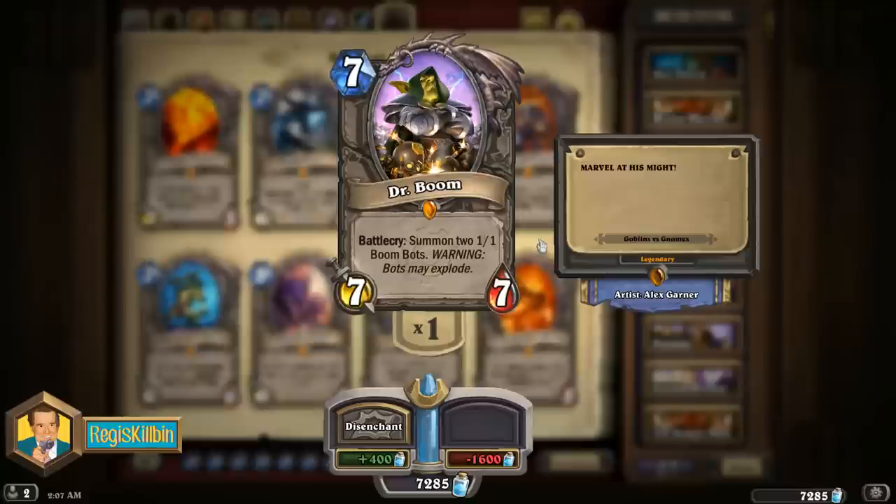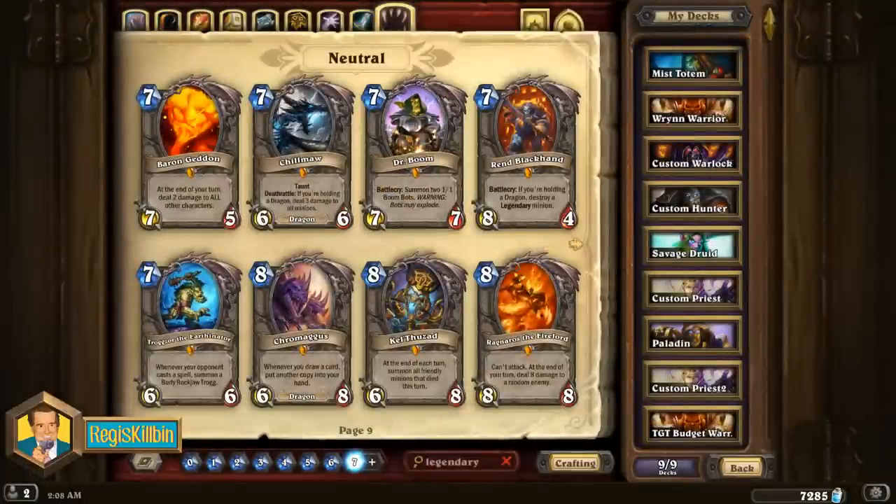Dr. Boom is incredibly hard for opponents to deal with. Even if they have an answer for Dr. Boom himself, the Boom Bots are good value — you wouldn't be too distraught playing two Boom Bots for 7 mana sometimes, so to get the free 7/7 body with them is just a bonus. Dr. Boom is the ultimate legendary card. You can slot him into any deck without remorse, whether it be aggressive face or late game control — he still fits. There's no better legendary in the game. If you have 1600 spare dust, spend it on Dr. Boom right now. You will never regret it. He is the top legendary to craft. And there you have it — that's my list of the top 10 legendaries to craft. Game on!